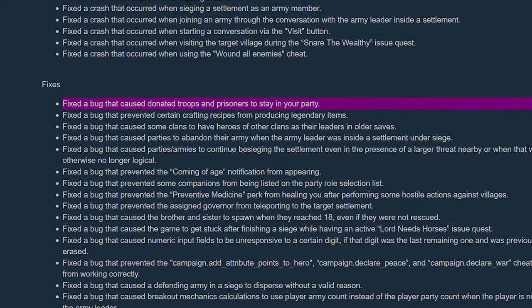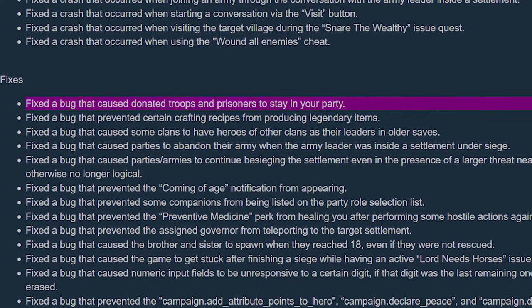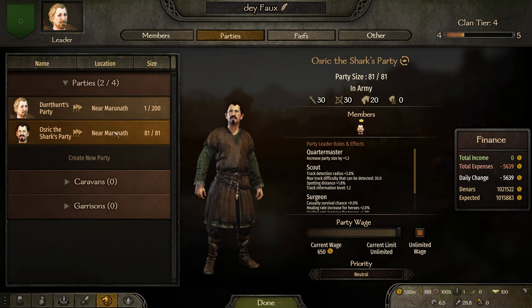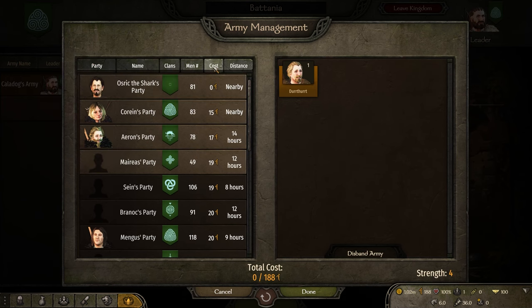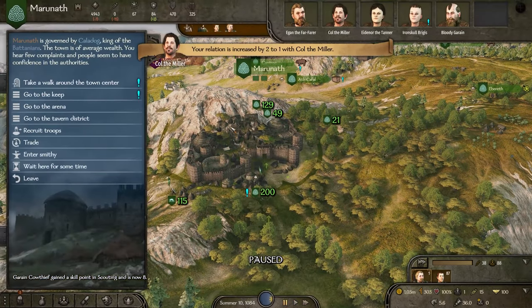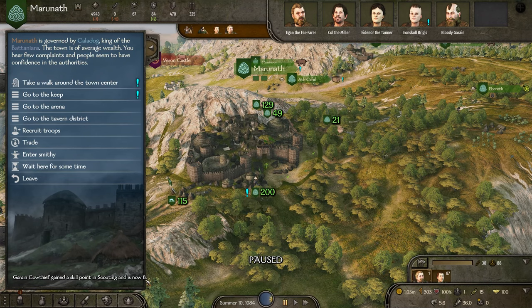In a recent article, the patch notes state 'fixed a bug that caused donated troops and prisoners to stay in your party.' I thought this was for the exploit where you join a kingdom, hire a companion, make a companion party, make an army, bring that party into your army, acquire lords as prisoners, give them to the companion party, and go into a town. Here your companion would donate the prisoners and gain roguery XP, and your clan would gain influx. But the lord prisoners would not leave your companion's party.